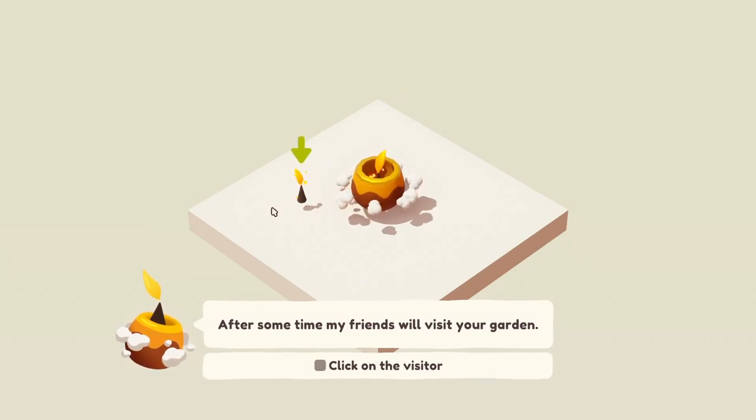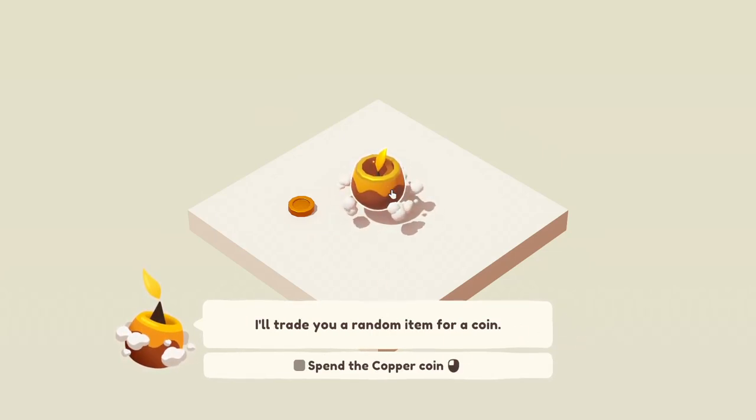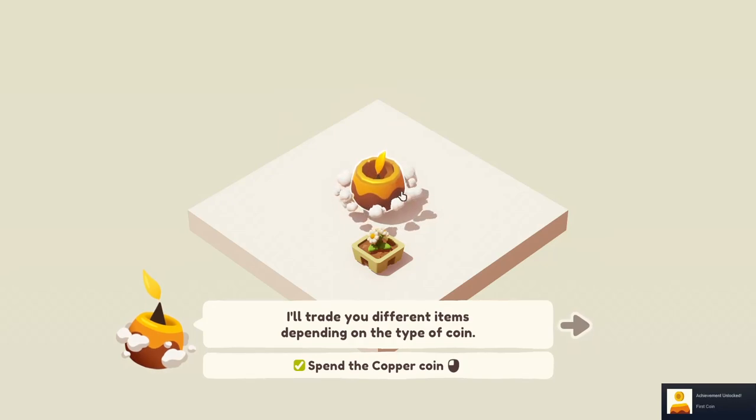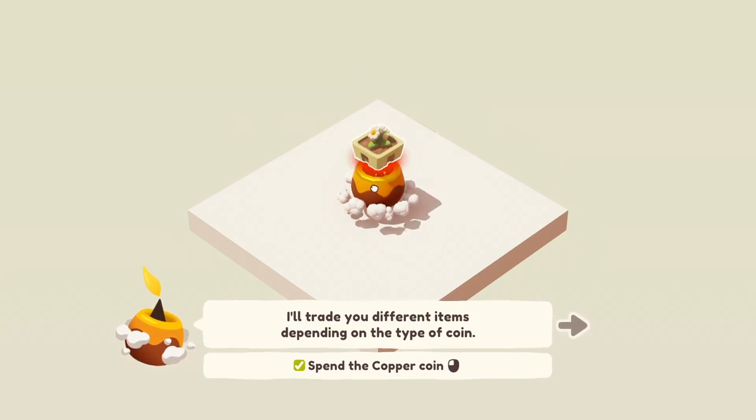Whoa, stop stop the episode! Hi everyone, Peter's taking control and I'm not ready. I'll trade you a random item for a coin. Okay, deal. I'll just mess around. This is when Peter goes cold — off, I'm off the boat. Spend the copper coin, I gotta pick it up and put it in there. I'll trade you different items depending on the type of coin — give me the mouse back, this is my mouse.